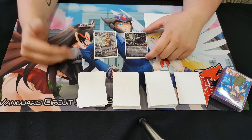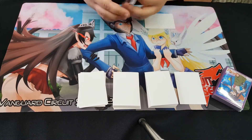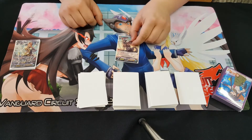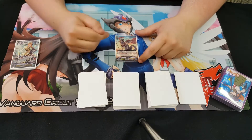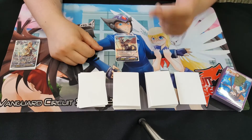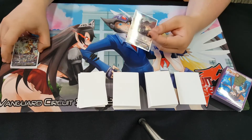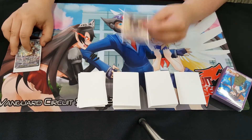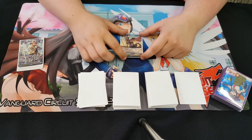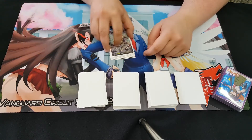Ezel Scissors is here for our Link Joker matchup, cause Link Joker has been a very throwing side. And our one-of tech — Dongle. What does this guy do? He has Unite, and when Unite activates, he gains boost, intercept, and plus five shield. He's our utility card. If I call this, whatever I need — a booster, an interceptor — he fills in the slot nicely. I've never had to ride him, and he puts in so much work. Those are our grade threes.